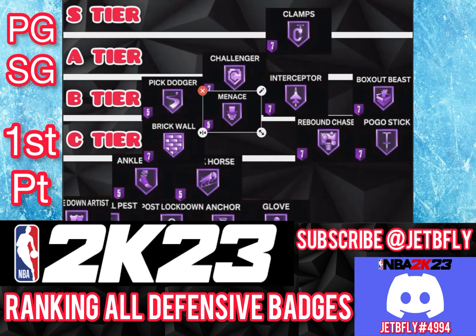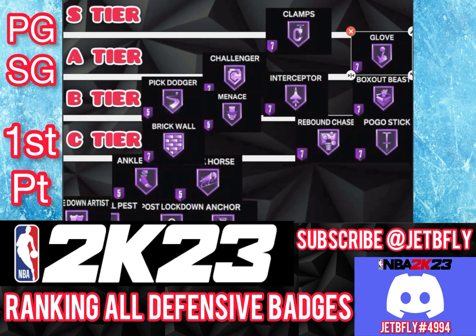The next badge is Glove. I'm going to put it on A tier because Glove is a really good badge — it helps you get steals. It definitely helps you instead of getting the foul. But it counters with Unpluckable, so depending on the level you go with Glove and depending on the level they have on Unpluckable, that's the success rate you might get. I think gold is fine. If you want to push it to Hall of Fame, go right ahead. I'm leaving Glove from A tier to S tier.